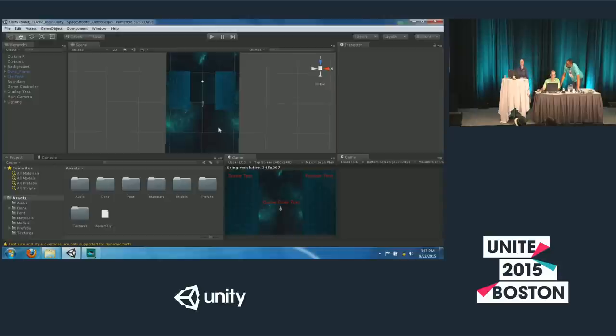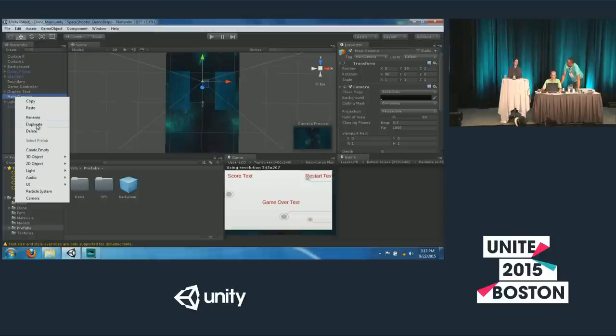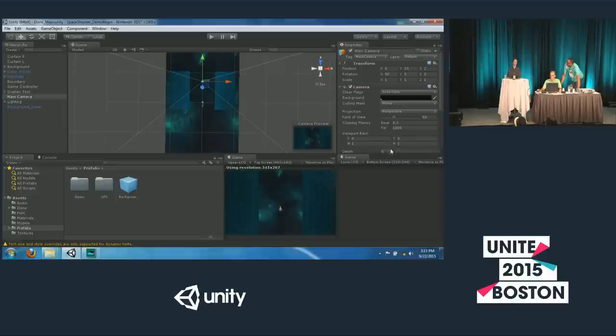Let's dive into adding UI. We already have a prefab with a nice background for the bottom screen, so we'll go to our prefabs and add it into the hierarchy. This appeared on the bottom screen — not what we want. The background and text are already set to a UI layer, so we'll go to the main camera and disable the UI display using the culling mask. Now we've got just the action. As you can see in the bottom right, there are two game preview windows — left for the top screen, right for the bottom screen.